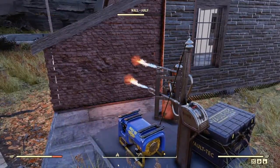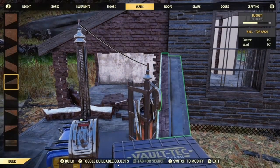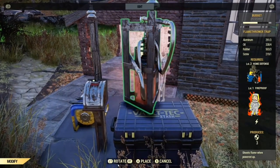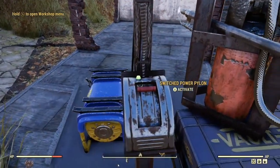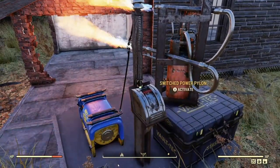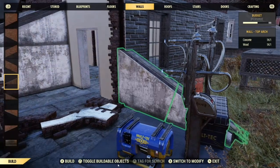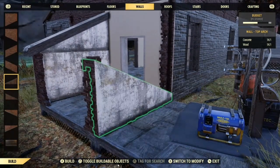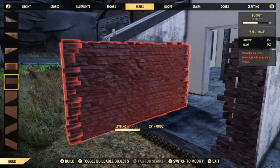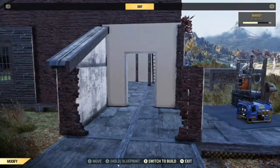Remember you can't switch switches on in build mode. You also can't pick up the flamer trap while you're not in build mode. It does sometimes pause for a bit before it starts again, and it seems to take a few seconds to switch off as well. Obviously afterwards you can scrap all these extra floors if you have them — I usually just carry one around the building.